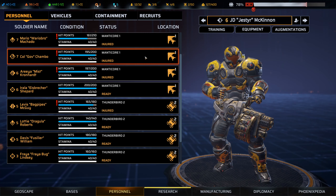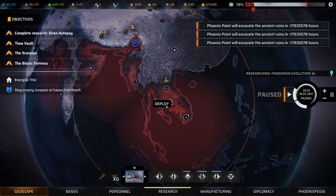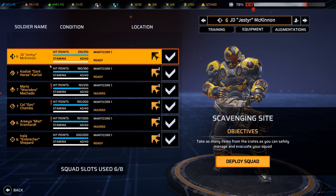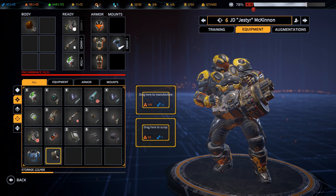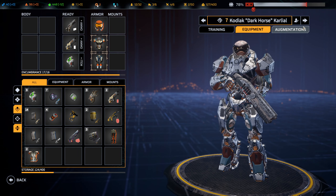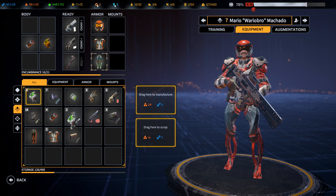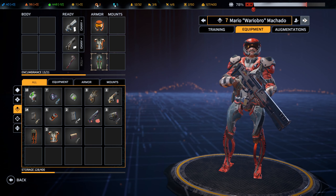I actually want to take off a whole bunch of stuff from our team, so let's go in like this and go into the equipment. We don't need extra grenades — we've got plenty. We're going to have to re-equip all of this afterwards, just after I put my kits on.